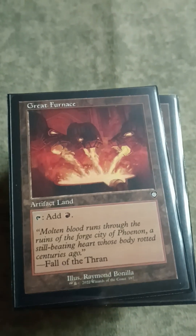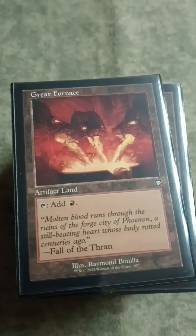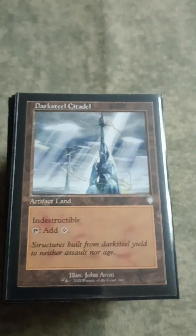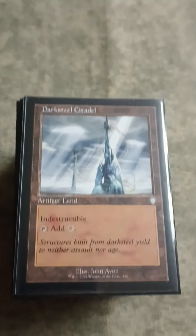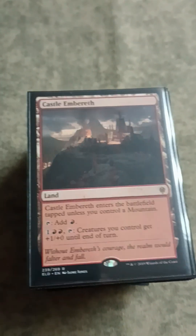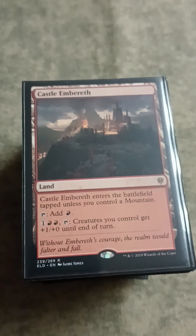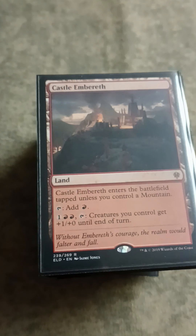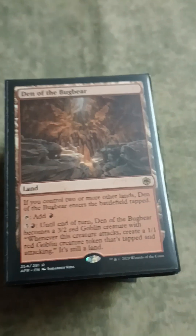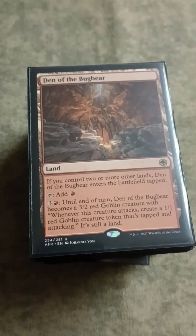We'll start with the non-basic lands. We've got Great Furnace - just good for all the combo synergies with stuff like Goblin Welder and Goblin Engineer. I don't have Welder in here yet; I think it's slightly worse than Engineer itself, but it's obviously very strong. Citadel is the same thing. Buried Ruin - we have a ton of artifacts that are good to recur. Castle Imbreath - because it's a go-wide deck, we make a lot of Goblins, so this is another Anthem that also does something else. Dead of the Bugbear - a creature land that makes more dudes, provides a pretty sweet clock, and comes into play untapped during the most important parts of the game.